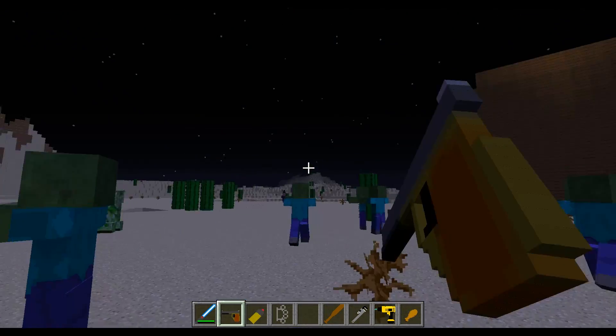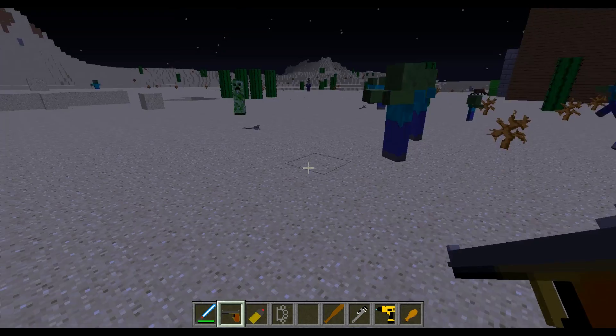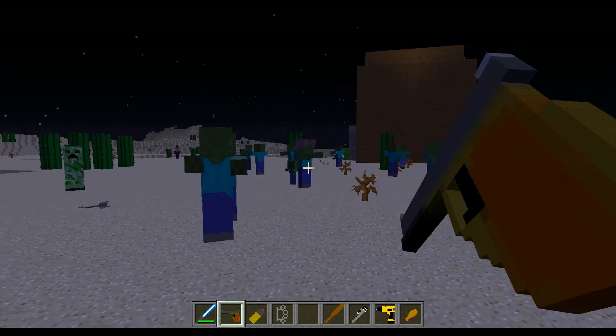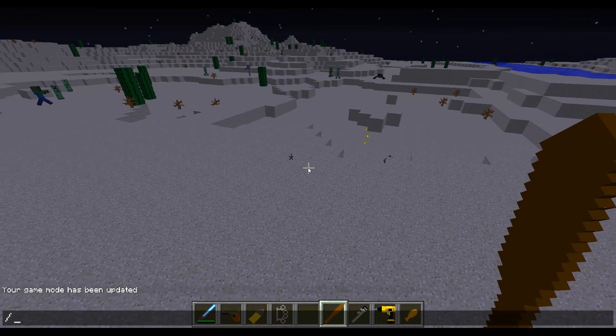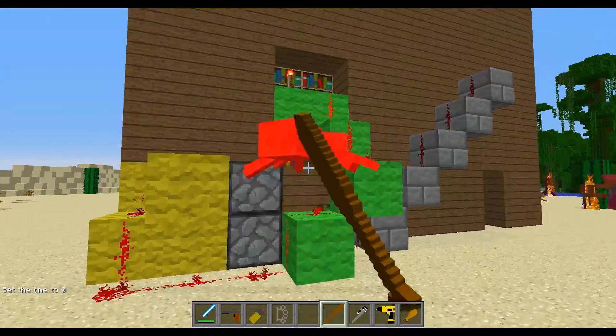I changed the face on the zombies — I just deleted the eyes, so they're blind. The bow is a pistol and it has a really cool animation. Maybe if I figure out how to, I'll eventually put a cocking sound on it so it's like 'chick chick.'